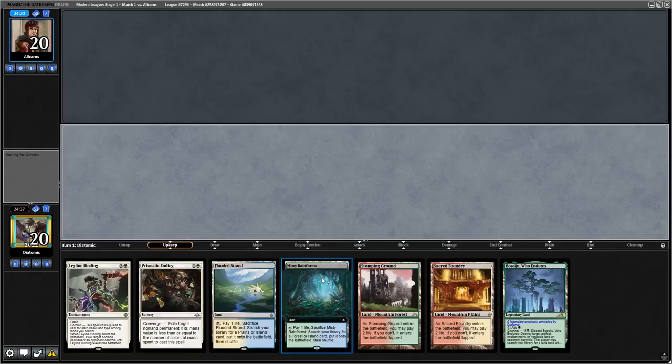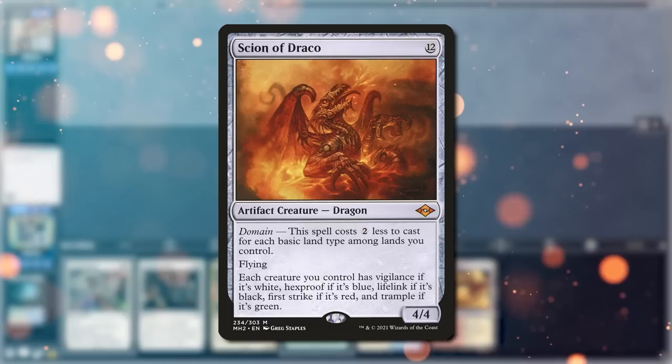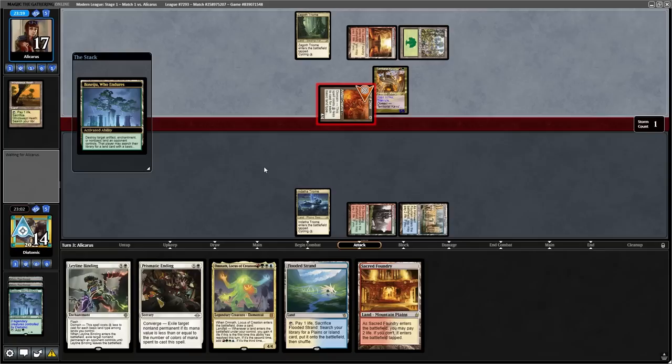To start the first round, I kept a somewhat risky hand because it had 5 lands and 2 removal spells, but this turned out to pay off because the opponent was on the meta 5-colour Domain Zoo deck. This deck relies on playing Sign of Draco and other creatures that care about having land types in play, generally relying on a lot of creatures to win, with some value spells like Stubborn Denial and Leyline Binding to interact with the opponent.